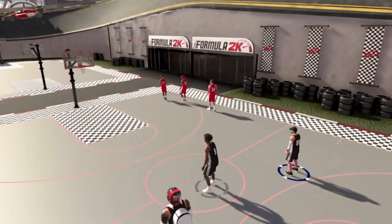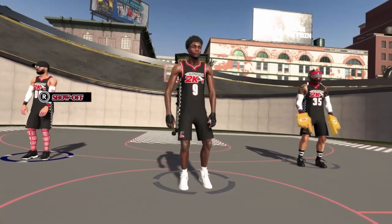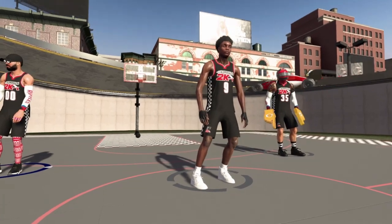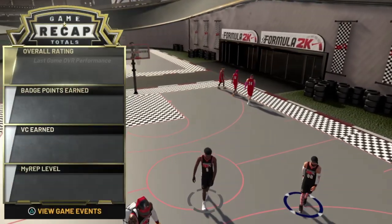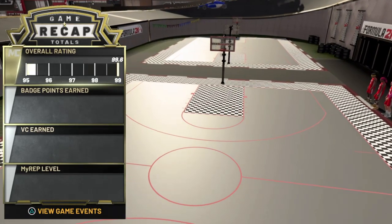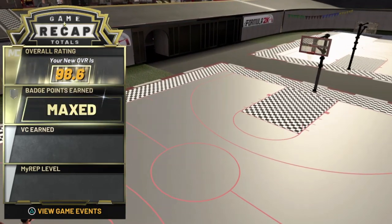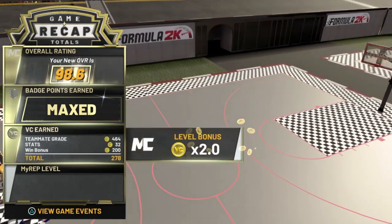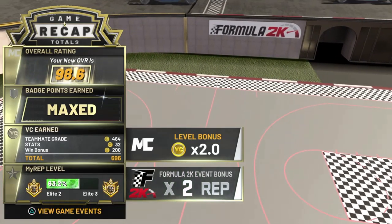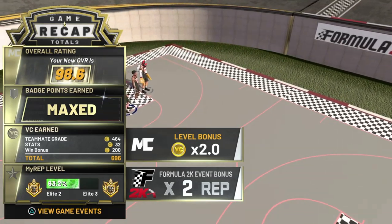That game we ended against bots. No offense, but if you get bots you have to end the game as quick as possible — you gotta take advantage. A comp game may take like eight minutes; a bot game has to take five, six, or even four. Now I'm gonna show the MyPoints — this was one of my worse games, I got 13-14K. I missed a lot of shots. Look: 12K on the dot — I got points for back-to-back three-pointers, four alley-oops, the win bonus and all that.